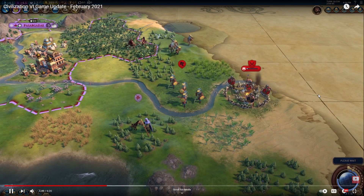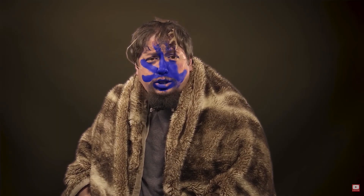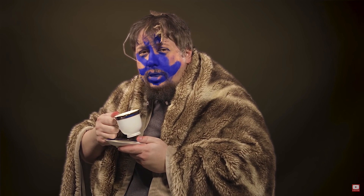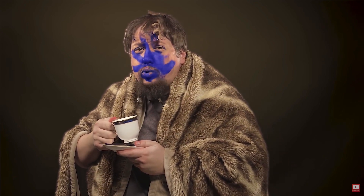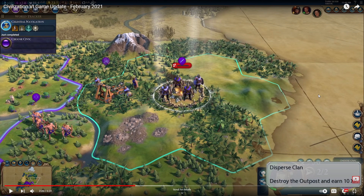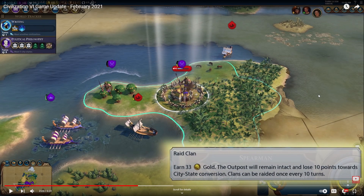To make combat with barbarians even more interesting, clans can also claim and build unique units from major civilizations not present in the current game. Clans accumulate progress every turn toward conversion into a city-state, because sometimes even barbarians want the creature comforts of civilization. Depending on how you interact with clans, you can either add or subtract from their progress toward conversion. Dispersing a clan wipes it off the map as normal and gives you XP. Choosing to raid a clan earns you 33 gold, keeps the outpost intact, and loses 10 points from their city-state conversion progress. Clans can be raided once every 10 turns.